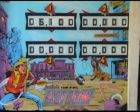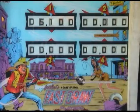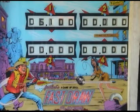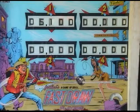This is a 1975 Gottlieb Fast Draw. Sometimes they have a problem after the ball drains and as it's served to the shooter lane and passes over the trough switch, it activates the add player unit at the same time that the drop targets are being reset, and it'll add an extra hundred points to players two, three, and four.